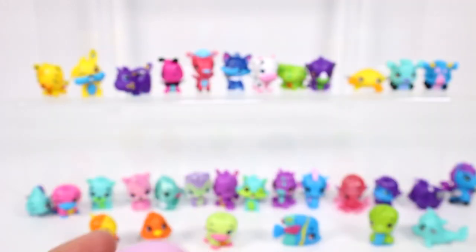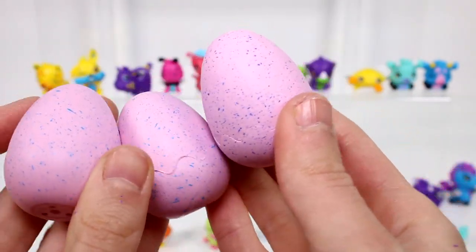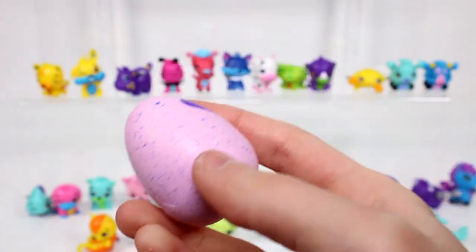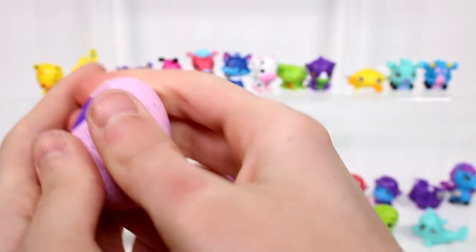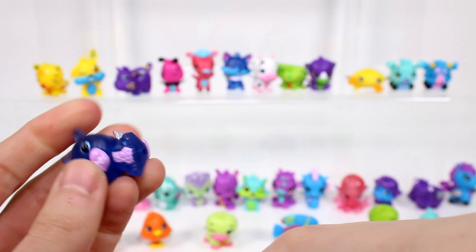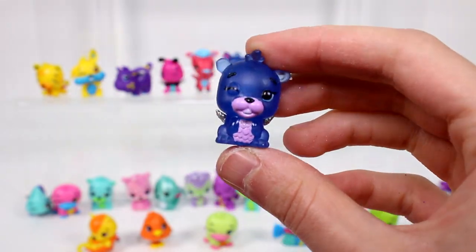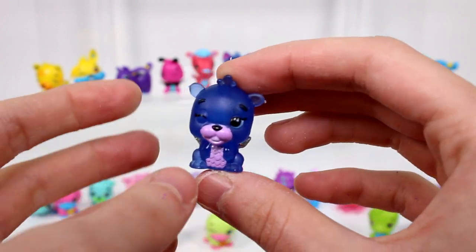Then we have what looks like possibly the same color eggs but on closer look this one's darker. Let's open the darker one first. This one might be Crystal Canyon - yes it is! We got the little beaver - this one is Crystal Beaveri. Some Crystal Canyon ones are translucent.